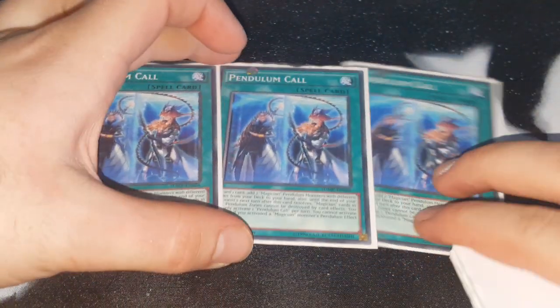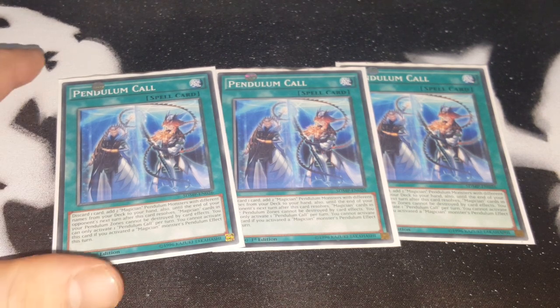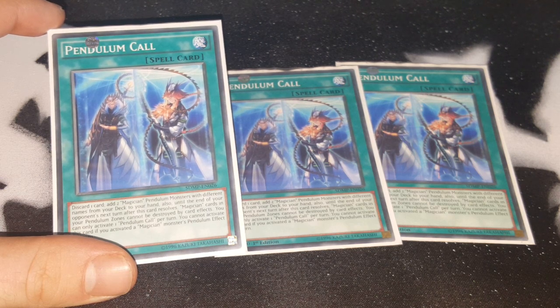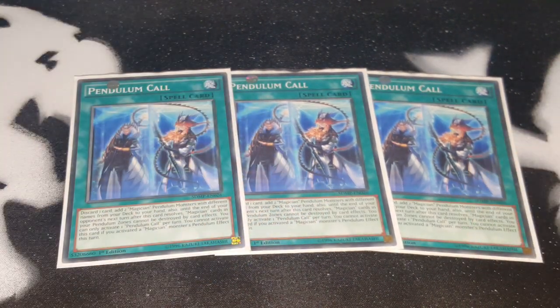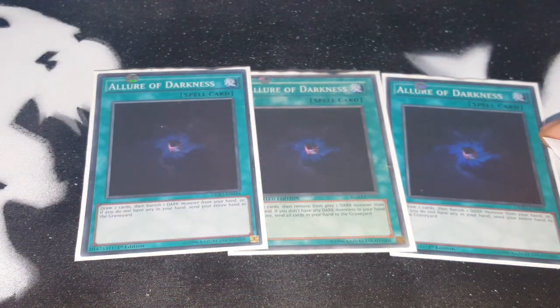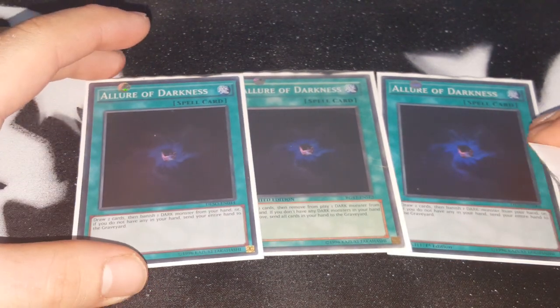Next, three Pendulum Call — this was on the ban list two or three formats ago. You can discard a card and add two Magician Pendulum monsters with different names from your deck to your hand. Also until end of turn, Magician cards in your pendulum zone cannot be destroyed by card effects. Another way to search out Zangeki and Zang Sheng, or Harmonizing and Wisdomye — whatever piece you're missing. Then three Allure of Darkness because everything in the deck is dark, except Zang Sheng Magician, so you can filter out your pieces and get to them as quickly as possible.